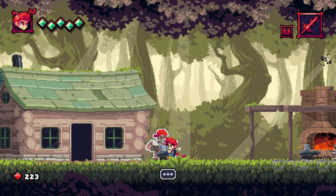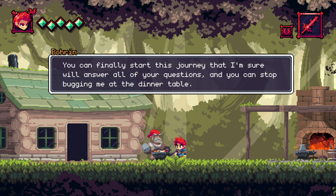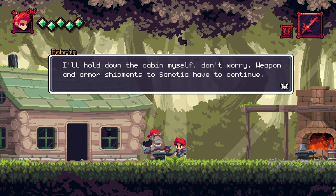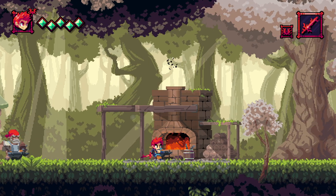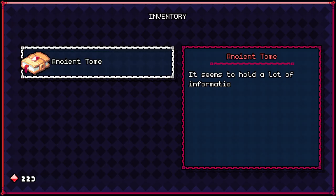I wonder if I go back to the ranch and say my dog died trying to save me. Hey lad, I heard about what happened to the shrine — I knew this day was coming. You've always been meant for more than a simple life. You can finally start the journey. This is who you really are, Flynn. But don't forget our training. Weapon, armor, and shipments to Sanctia have to continue. I'd kind of like to get some weapons, but I guess we'll just make do with what we have.